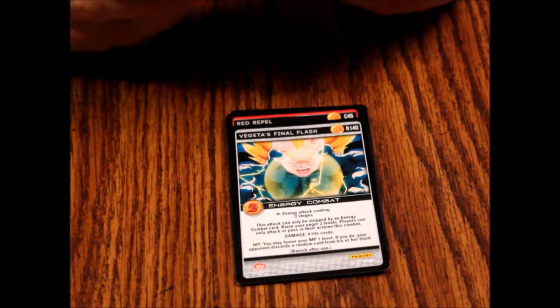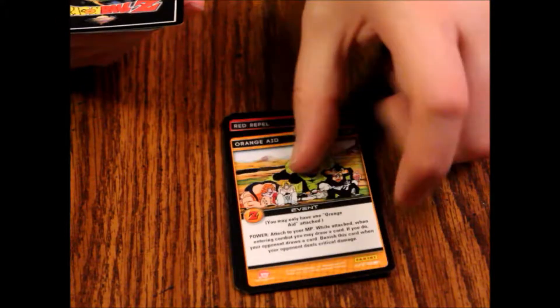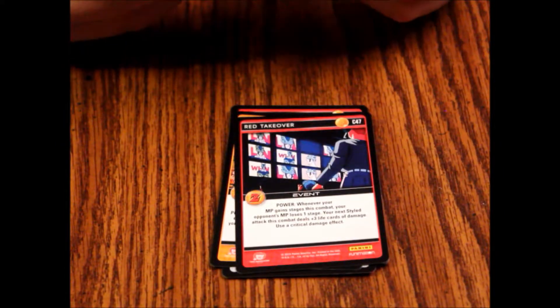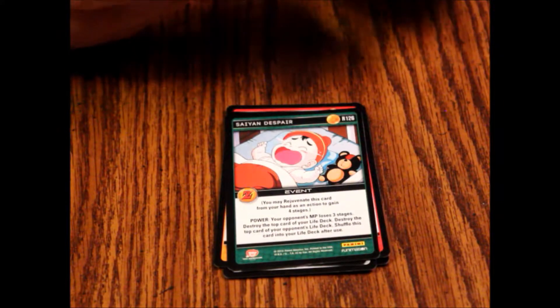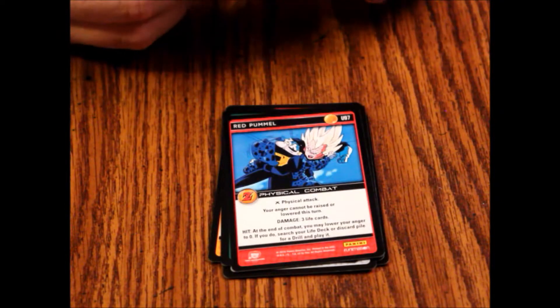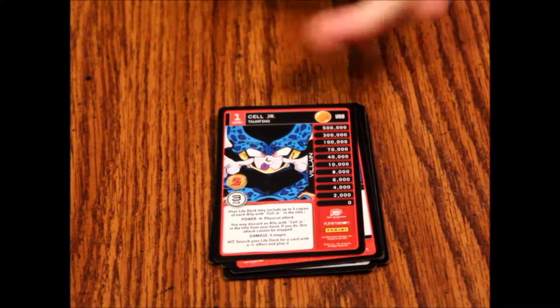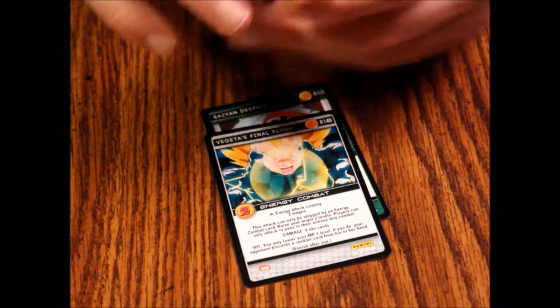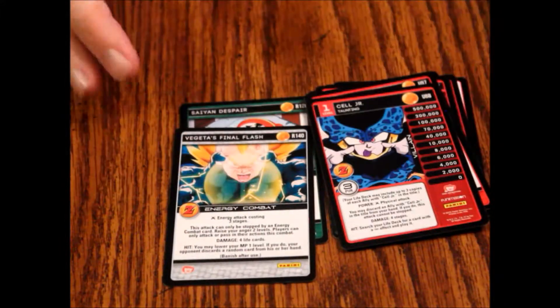Pack two: first up we've got Orange Jade, then Red Takeover, Saiyan Despair, Red Pummel, and Cell Junior Taunting Level One. Saiyan Despair was our rare there. So we've got two rares across two packs — looks like there's a rare in every pack.